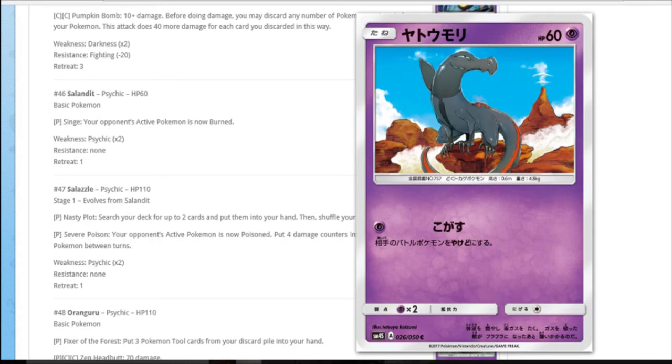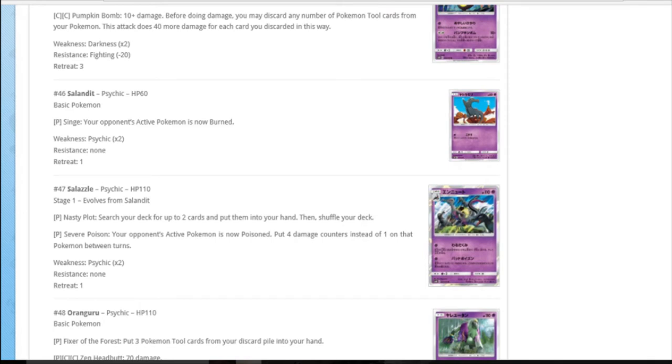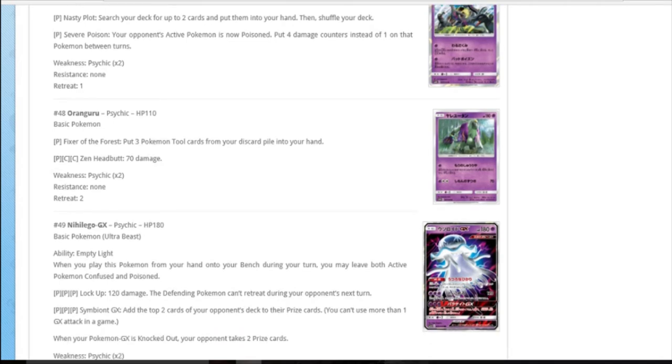Salandit is auto-burn for a psychic energy, which is weird - it's poison fire type in the games. Salazzle: one psychic searches your deck for any two cards to put in your hand, really good. One psychic again: their poison puts four damage counters between turns. With four Salazzle in play that's eight between turns for a single psychic energy - that's pretty nasty. Especially in expanded, that could be like a hundred in between turns for one psychic assuming you have all four. Oranguru is a psychic type this time - Fixer of the Forest: put three tool cards from your discard pile into your hand.